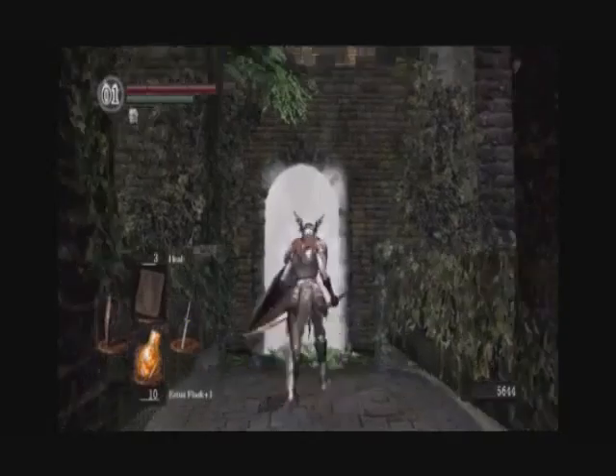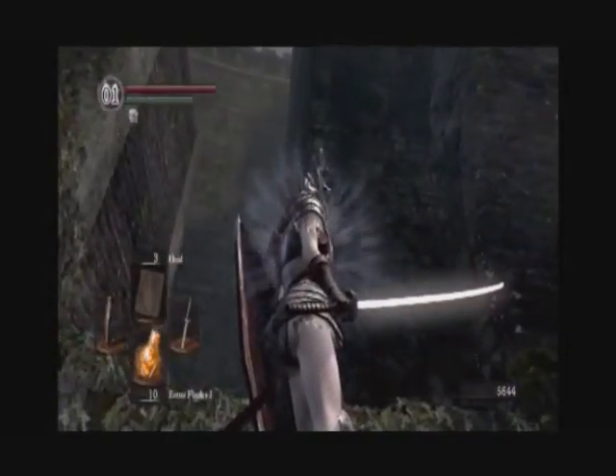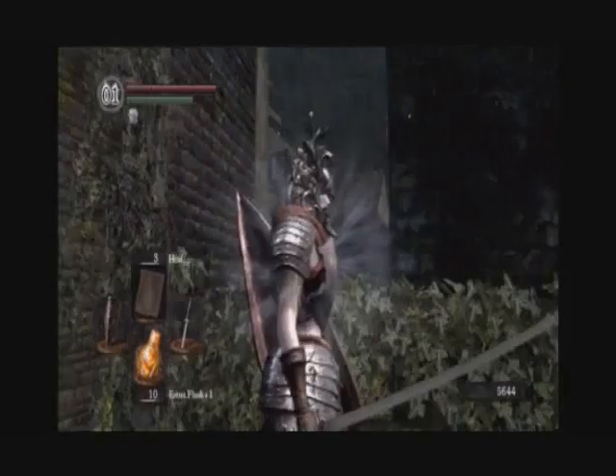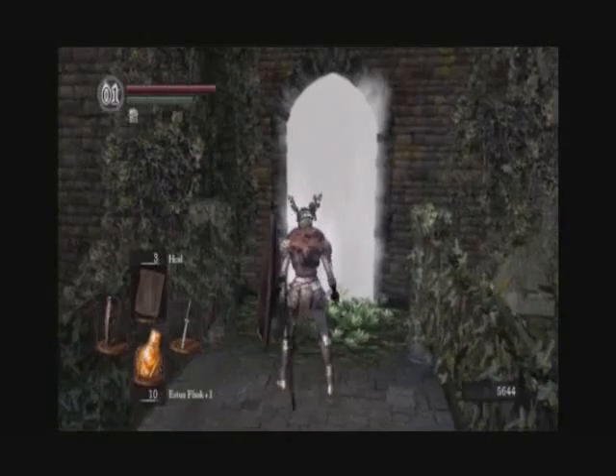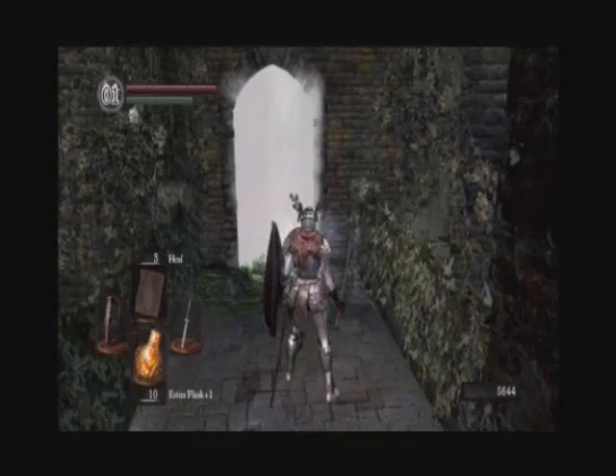That's right. This is technically still part of the Undead Burg, which is above us, and there we actually went through a few fog doors, one of them leading to the Tourist Demon. So in a sense, this area actually has two bosses, but only half the area can be accessed early game, and then the other half can be accessed later.